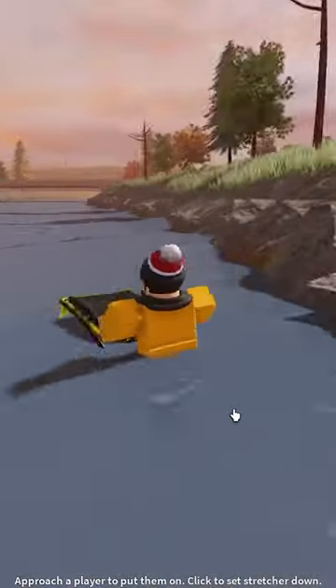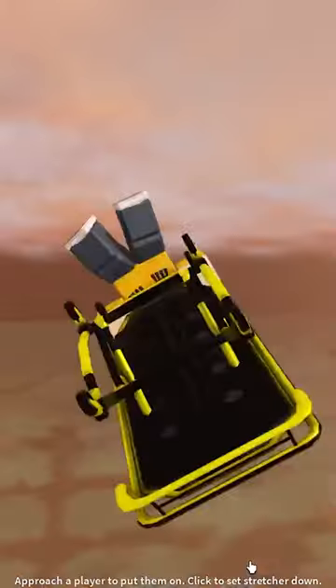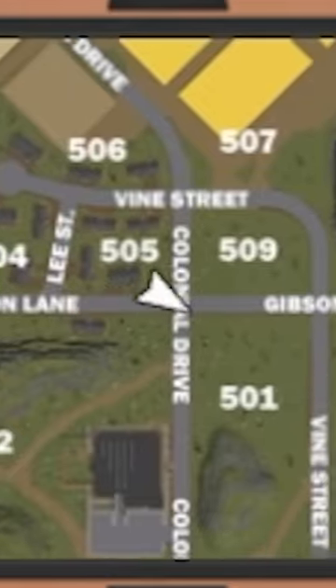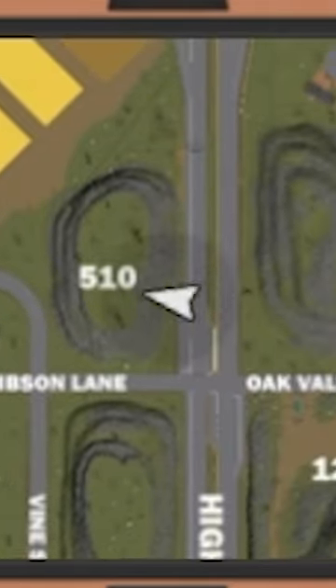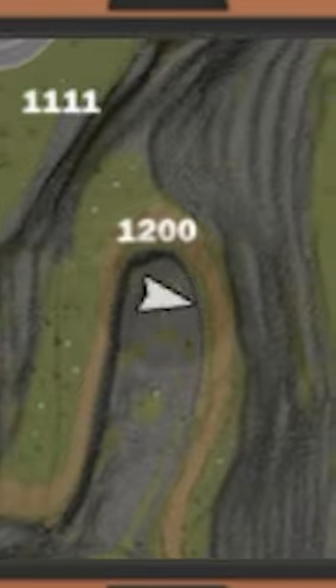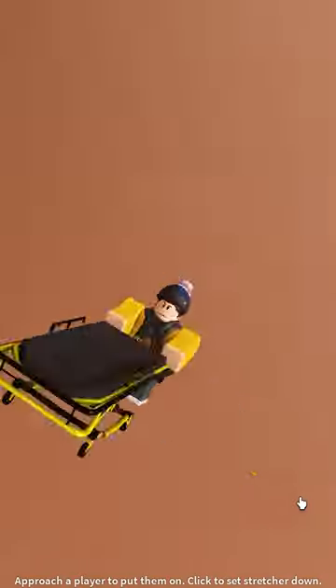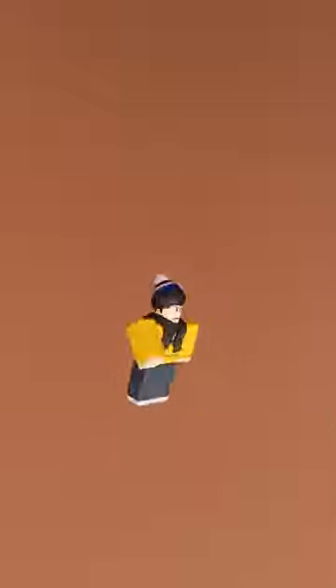The third method is using the stretcher. This is only available if you spawn in an ambulance. Simply head over to a water source, jump in, and deploy your stretcher. You will be flung possibly thousands of feet into the air in a relatively uncontrolled manner. This is a great way of getting around the map relatively quickly, if you land the fall that is.